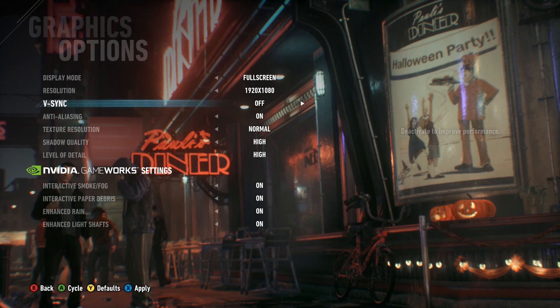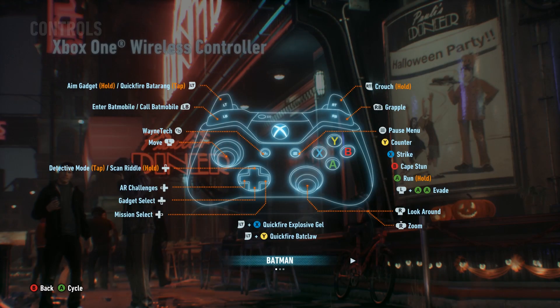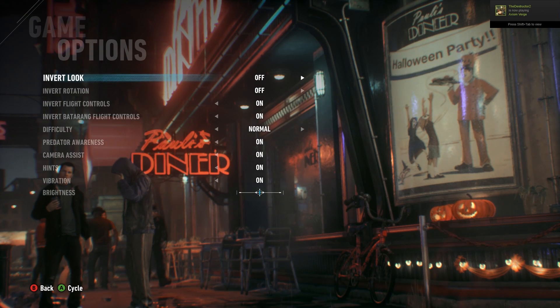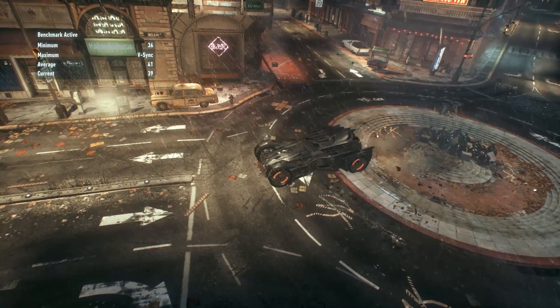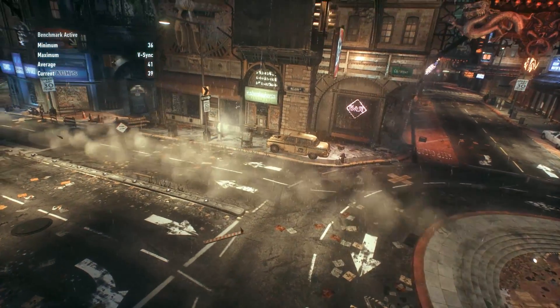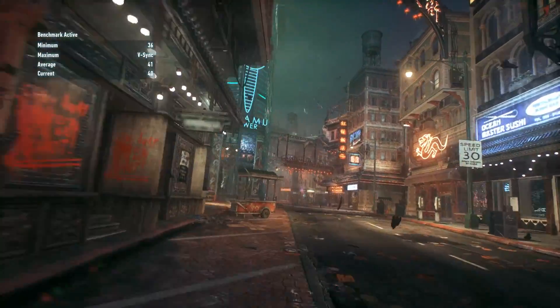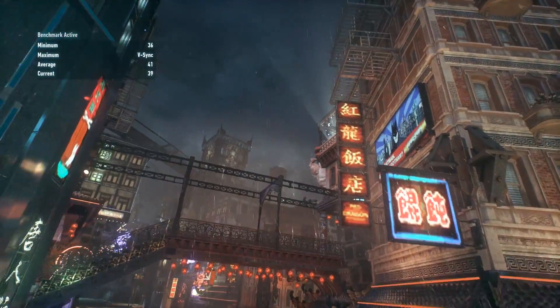Next up is the memory leak and crashing. About every 20 minutes this game on PC simply crashes back to desktop with an Unreal Engine error message that is fairly nondescript. After a fair bit of playing around I found the culprit — it's NVIDIA Gameworks. No surprise there given the number of games released this year with NVIDIA Gameworks technology where it doesn't really work particularly well on NVIDIA or AMD hardware. We're running an NVIDIA 770 GPU here, and if you turn any of NVIDIA's Gameworks technology on, the game has a memory leak and crashes.